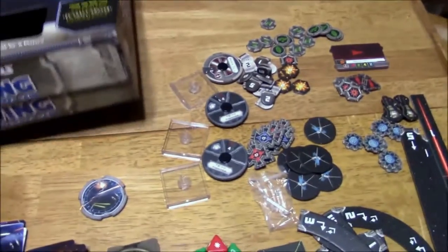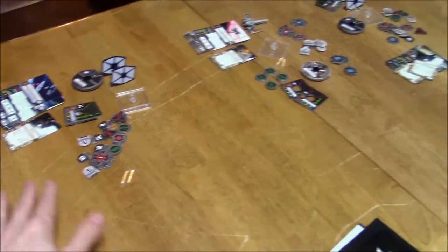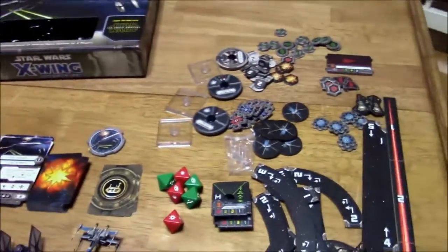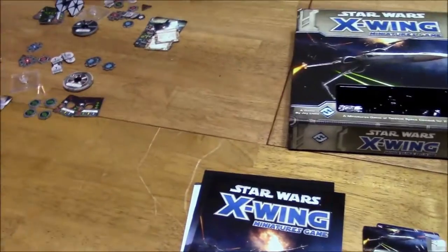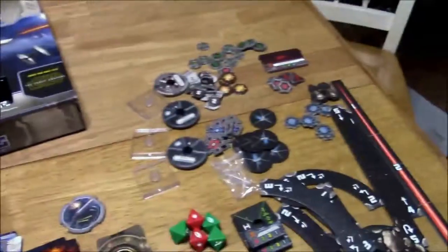If you want to see what the inside of the box looks like, I can quickly show you that. Don't mind those cards in there — I bought some expansions and simply took out the unique pilots and put them in the box, just copies of the unique pilots, because you can't have two unique pilots of the same name on the board. For example, you can't have two Poe Damerons. I bought two TIE Fighter expansions, so you can't have two Omega Leaders on the board, so I put the duplicates from the second expansion in here. But that's basically what comes in this particular set.